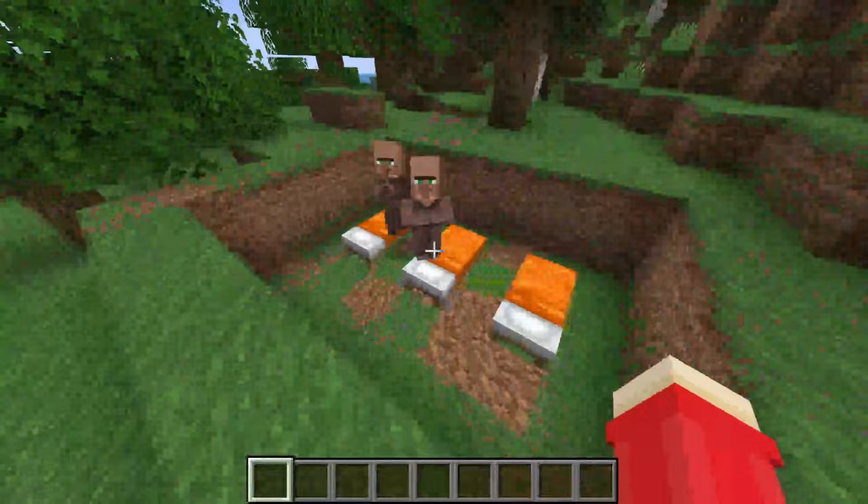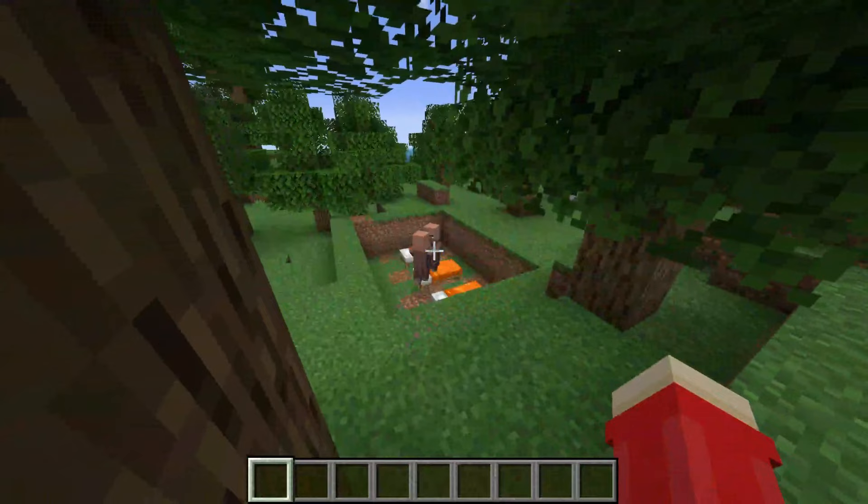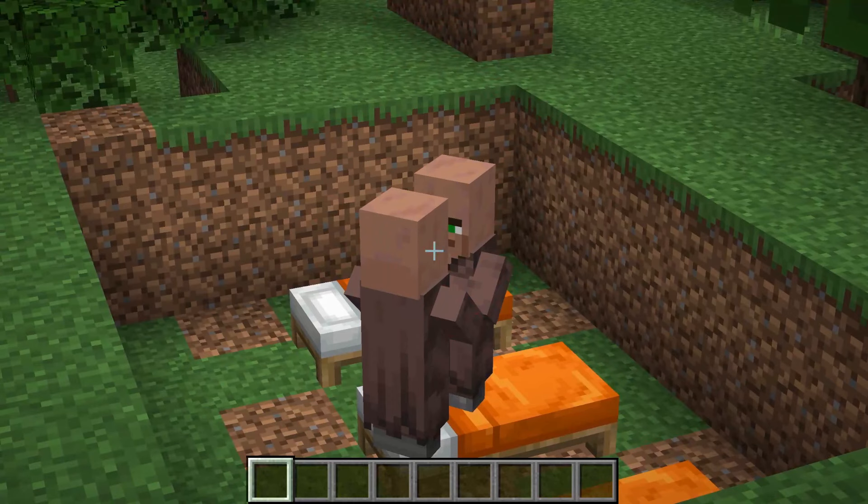They've now picked them up. Then all you need to do is move back, and they're going to sort themselves out. Hearts appear — you can sit back. This is going to happen for a few seconds, maybe around 10 seconds, so keep waiting and then a baby villager will spawn in.